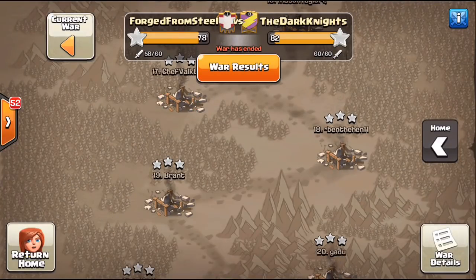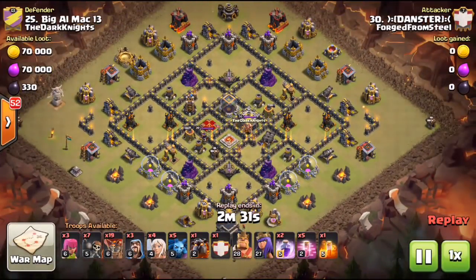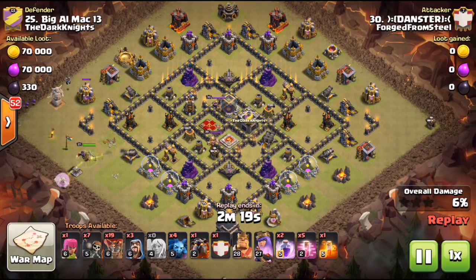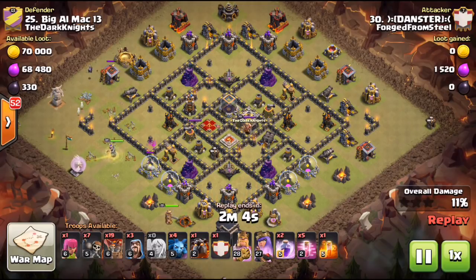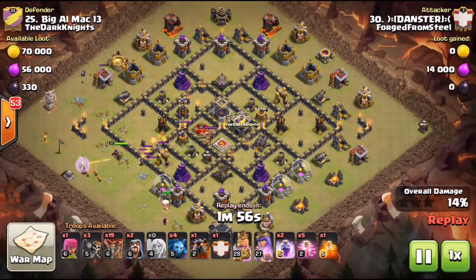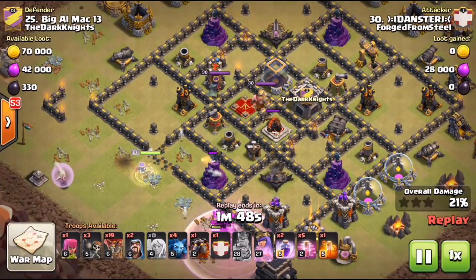We'll take a look at one of our Town Hall 9 hits — the hit on number 25. Danster coming in here doing it with a queen walk lalo. I want to show how these air defenses are laid out — sometimes two ADs at six and two at 12; in a base style like this, two air defenses are in a compartment by themselves at three o'clock and six o'clock. This is a good approach for these types of bases. Danster — I believe he's Alex — is going to completely smash this base with a queen charge lalo.